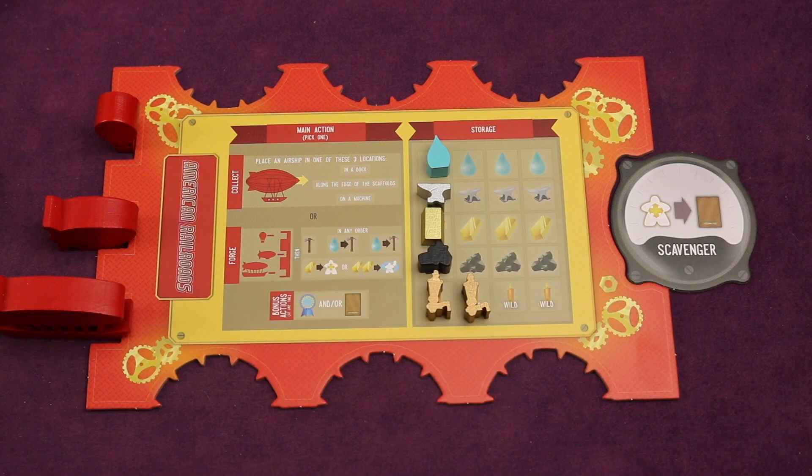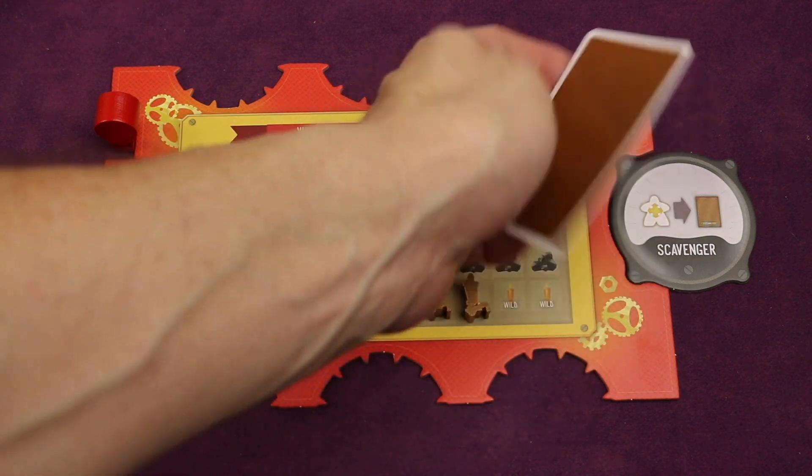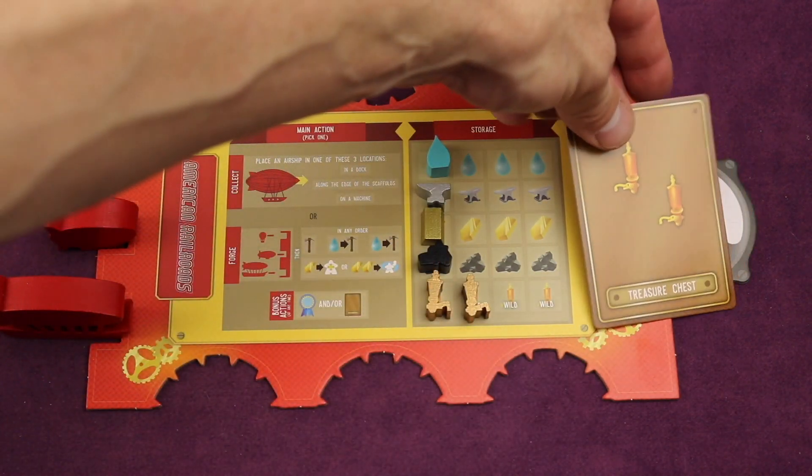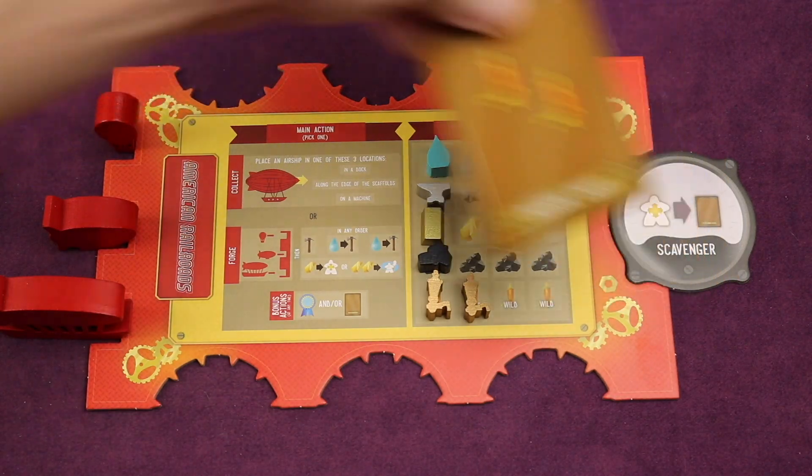Everyone also starts with a special ability. Like this one says: anytime you move a worker onto a scaffolding, you can get a card. Cards are cool things in the game because they allow you to use them on your turn. For example, this one would gain you two whistles, and some of them do all sorts of different things.